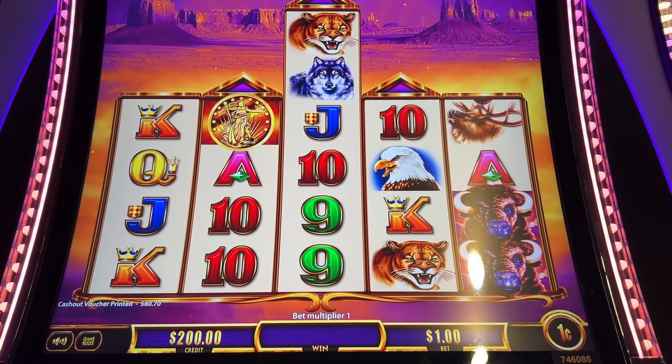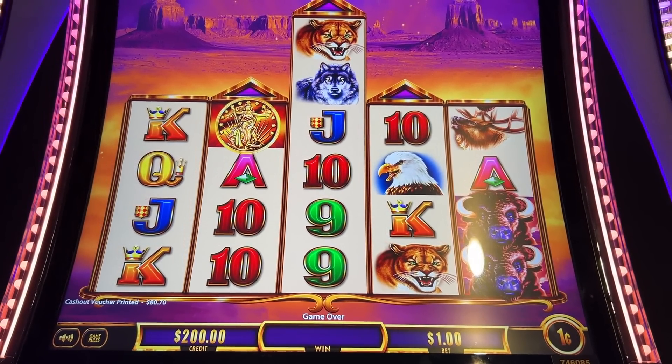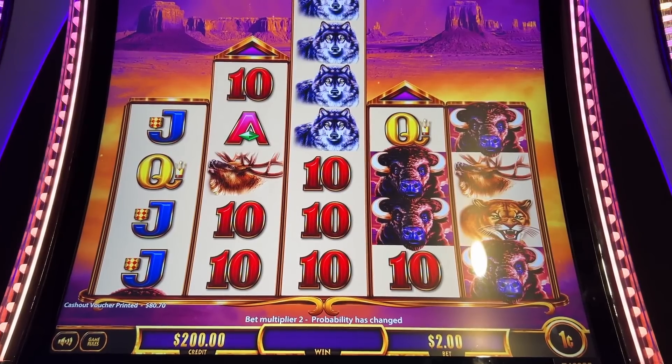There you go — that's an example of it. That's our first arrow. We are going to work our way to the top to get the 3x and 5x multipliers. I'm on a different machine now — the first $200 was terrible. One bonus, $4.35, and no Stampede feature. So I jumped over to a different machine. Let's see if it does better here.